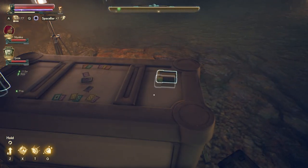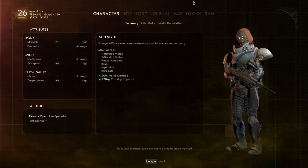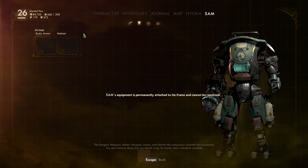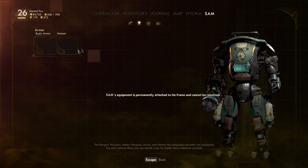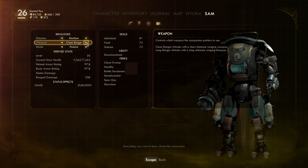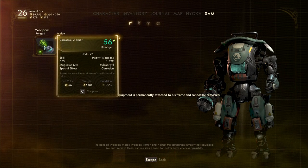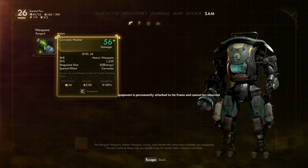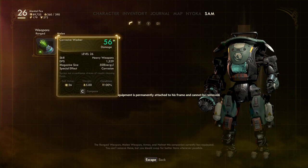I wonder how useful Sam's gonna be — I'll find out, I guess. I can't really do anything with him. I can't give him a weapon. Sam's equipment is permanently attached to his frame and cannot be removed, so we can't give him any armor. He has no perks available. I've got him at medium, close range, and passive, because he doesn't really have a ranged weapon. He's got this one that's called 'ranged weapon' but I don't know what its range is — it's probably not very great.